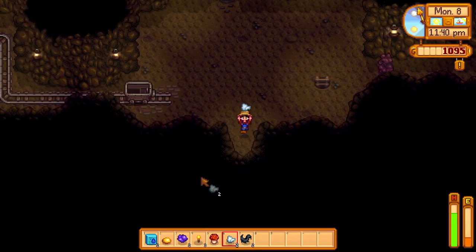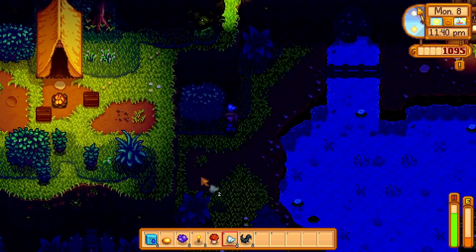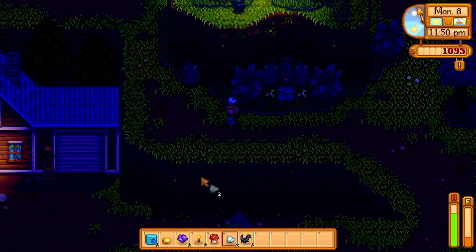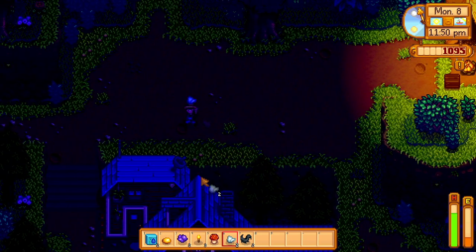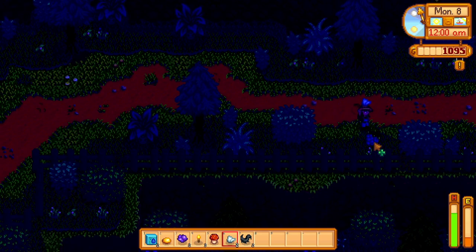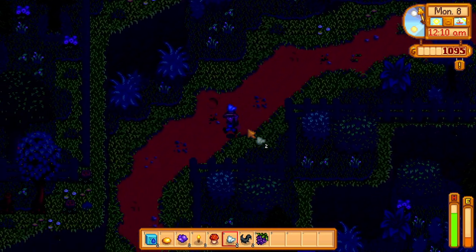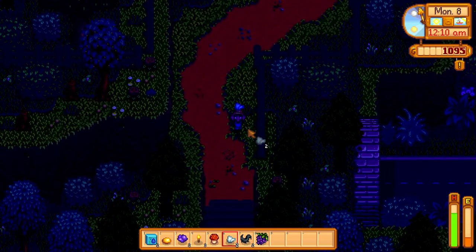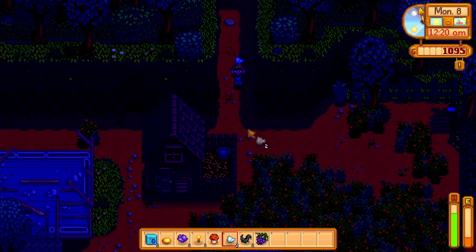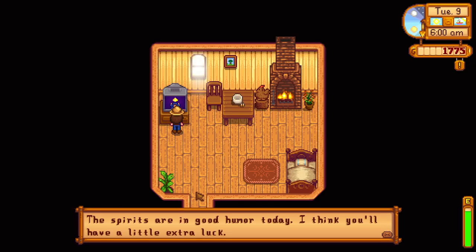We successfully managed to get two iron bars, so that's not ideal. I cannot for the life of me remember how I used to get the glow ring. Tomorrow I'm thinking we should stop into the adventure guild and see if maybe we can buy it. It's not ideal but I don't see how we're going to make it down to get the solar essence without being able to see. We did better than I thought but it was a little sketchy. Let's check our luck — oh, a little extra luck!